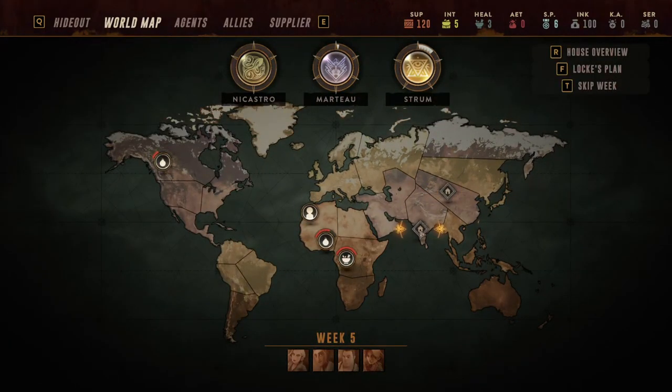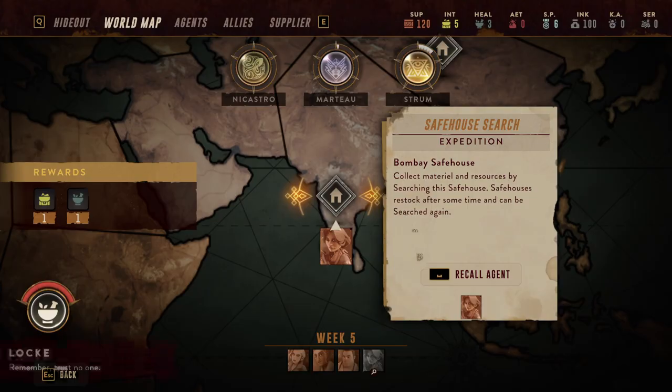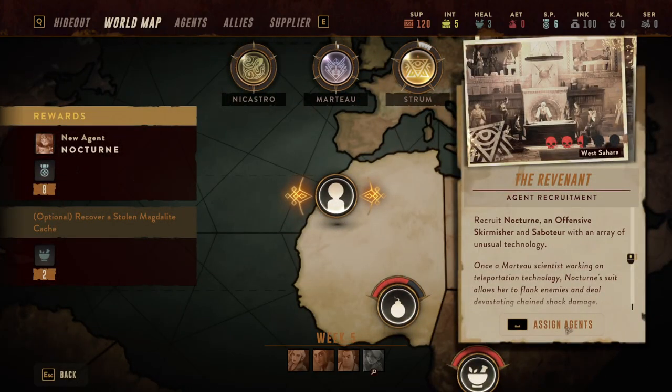So that's meds and supplies — I don't want that — or intel and meds. I already have five intel, what would be the point of having more? Recover stolen magdalite cash. Yeah, but I don't like it. I really wish they would give you more varied rewards, because I want the aether ones, and I also want anything except the healing. Well, I guess healing will become important later.